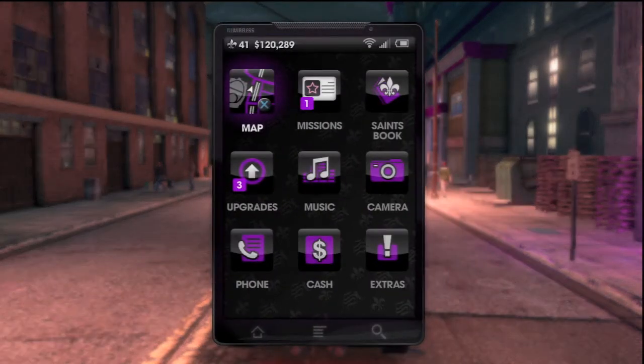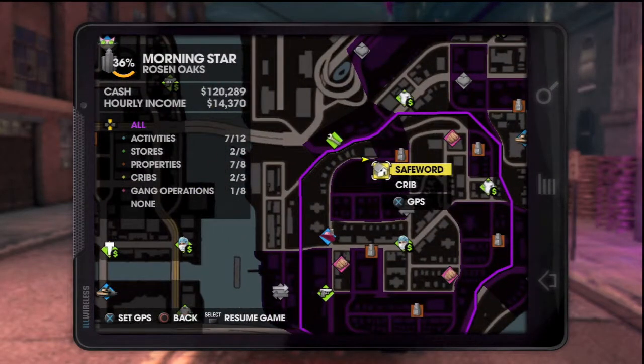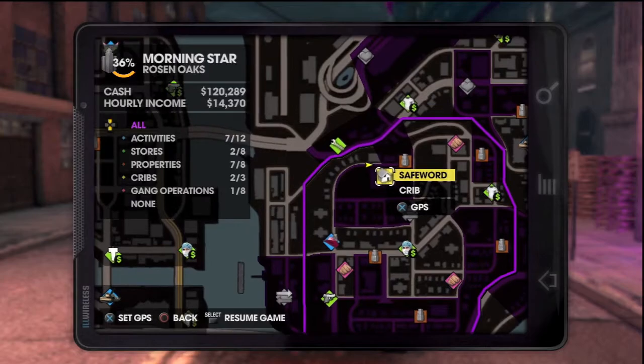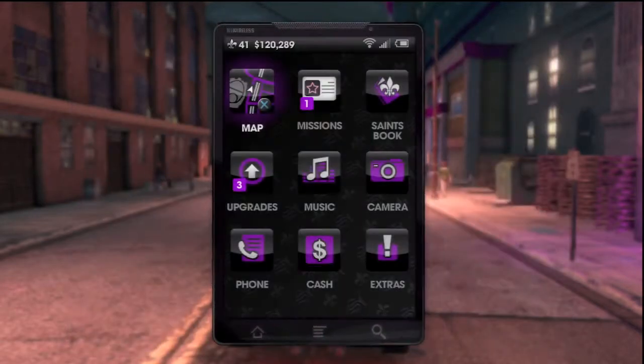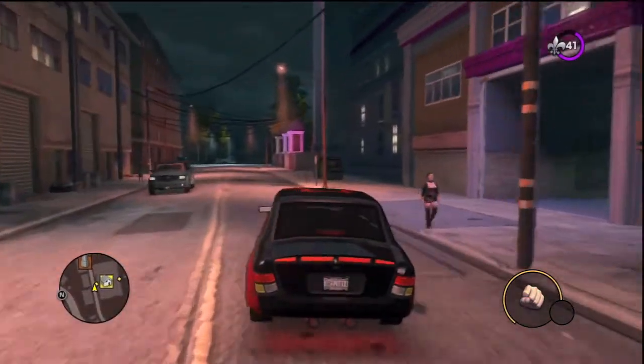Hey, what's going on guys? This is for the Saints Row the Third 'Pimped Out Pad' trophy. You have to upgrade one stronghold to its full glory. There are three different cribs you can go to, but the two cheapest are Safe Ward, which is in the New Coven District, and Burn Seal Reactors in the Stanfield District.